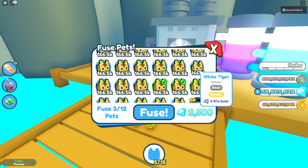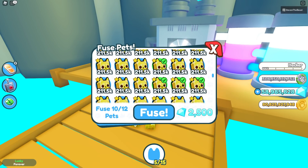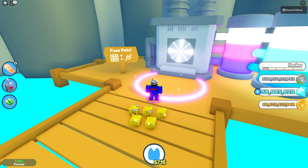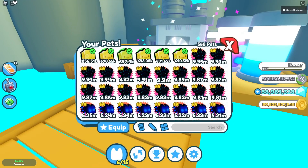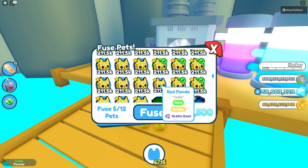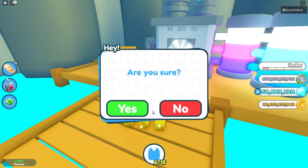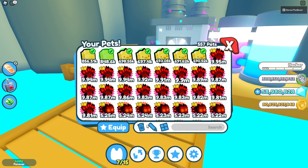So if you do 6 of these and 6 rare red pandas, I wonder what that would give us. Fuse — and what do we get? We get another hell chicken. Let's try that again: 6 red pandas and 6 white tigers, and fuse. Boom, we get ourselves another brand new golden hell rock.